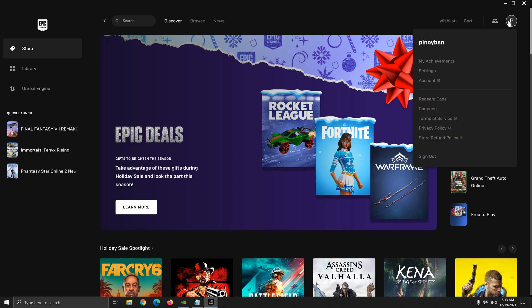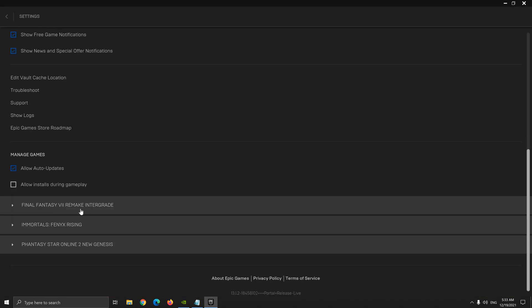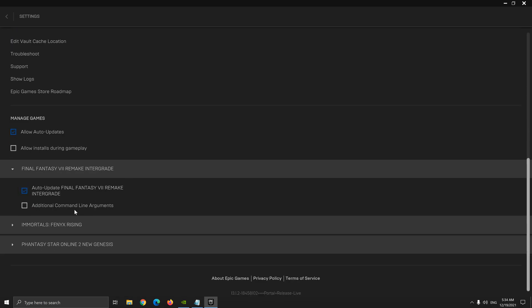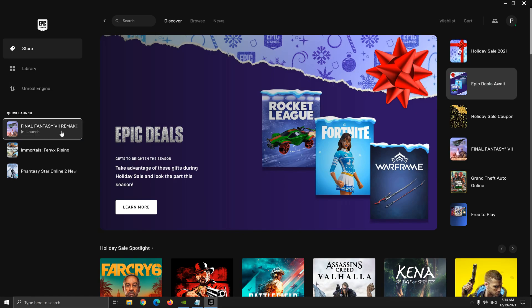Just go to Epic Games settings, scroll down to Final Fantasy 7 Remake, click additional command line arguments, and type hyphen DX11, as well as fullscreen. This is for VSync to kick in. So that's it — simply rerun the game again.